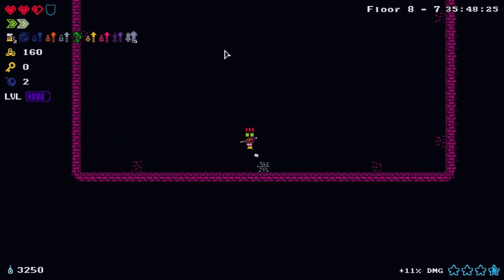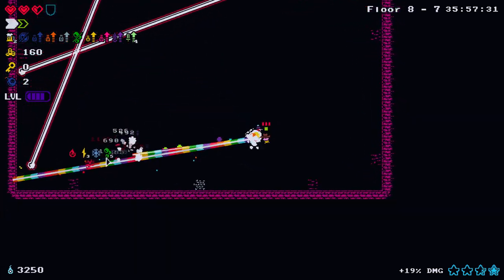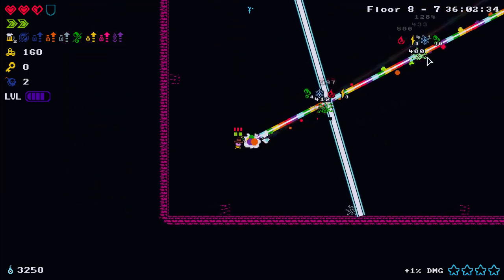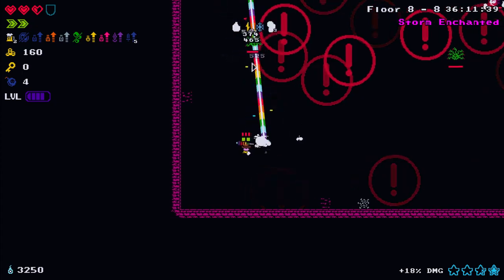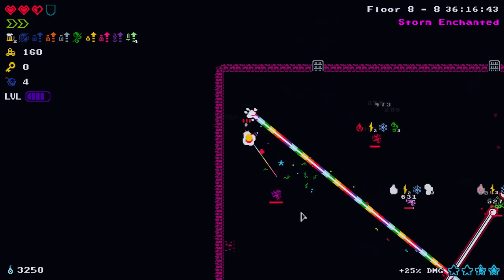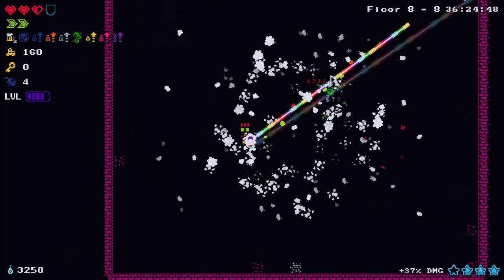Let's get some more bombs. Wow, it literally applies burn as well - it does frost which slows them down, burn which is another damage-over-time, and poison. This is very crazy! The damage is okay but it's just cool shooting rainbows.